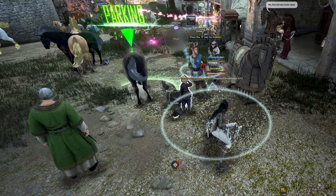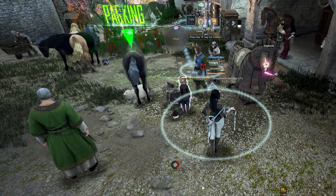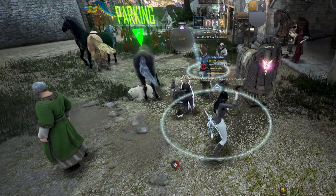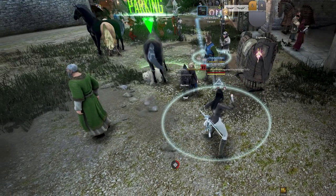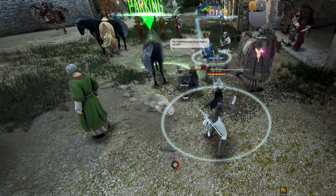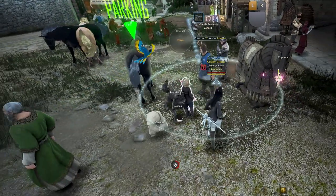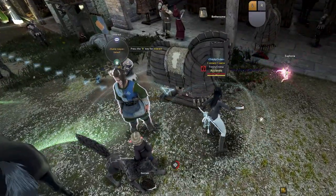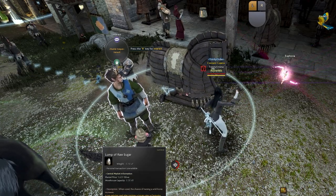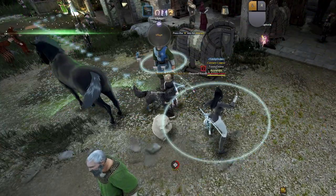Quick summary: slot the capturing rope to slot one and press one to activate it, then press left mouse button to throw the rope. Once thrown, move the bar indicator into the target region, then press W to move toward the horse and spacebar when necessary. Once in front of the horse, press number two for the lump of raw sugar. That is how you capture a horse in Black Desert Online.